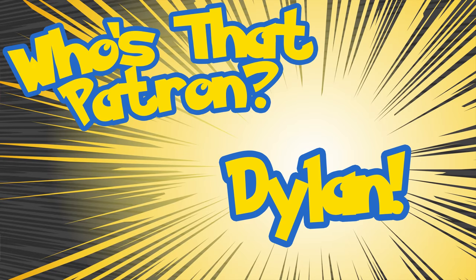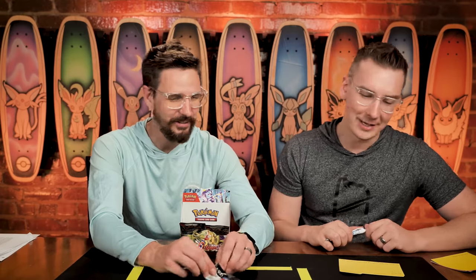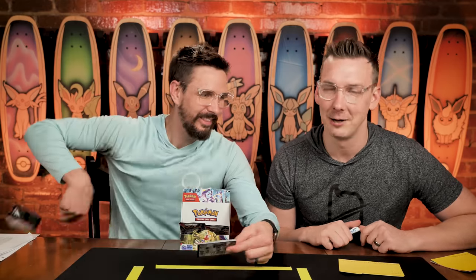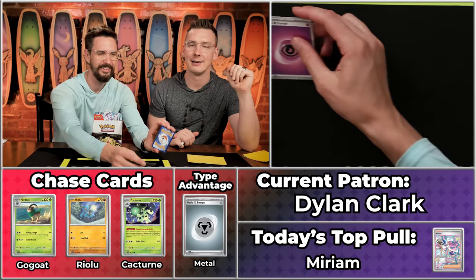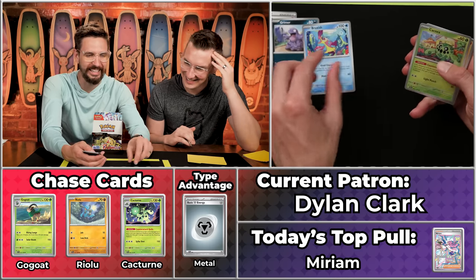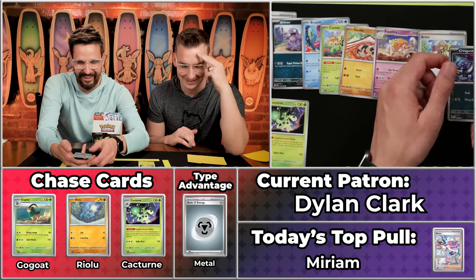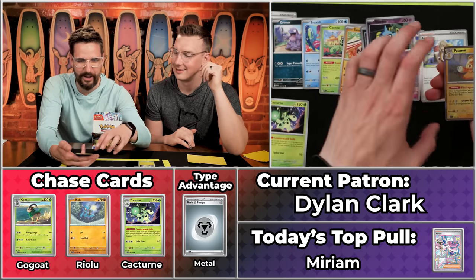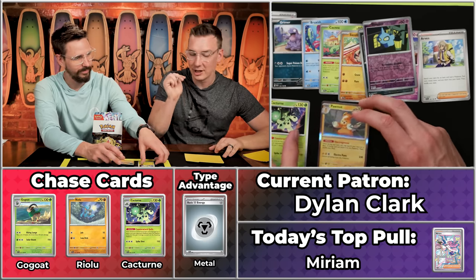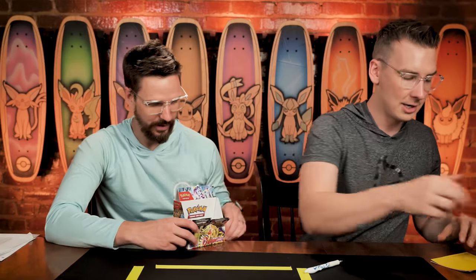Dylan Clark — arch-nemesis of Bryliv — is up with two points on the season. Dylan Clark was at home so hoping to rub it in Bryliv's face. We've got Grimer, Cacnea does not score, Sandile, Espathra, Arven — the Cacturn does score — Croagunk will not score, Shuppet will not score, and the Pawmot will score. Two points for the third episode — that brings Dylan Clark to four points total. That could in fact be the winning number for last place. No one has landed at the coveted three points or even rarer two points yet.